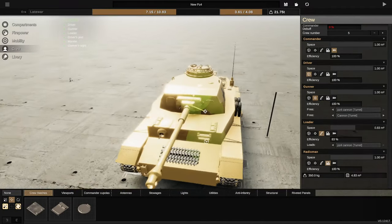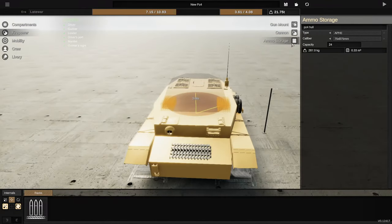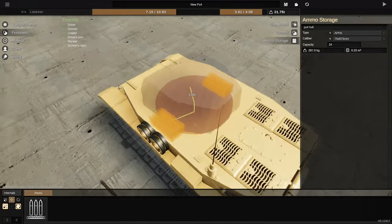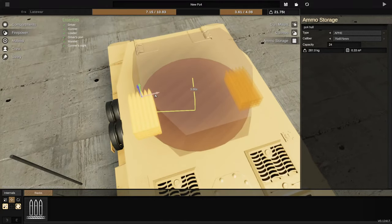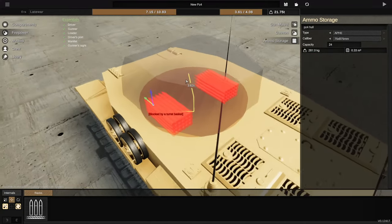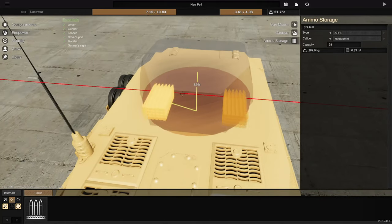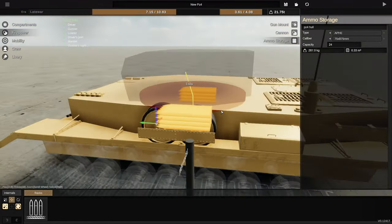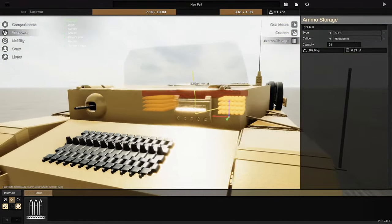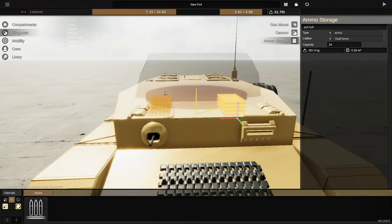Another feature that has been added is that we can now put ammo racks inside the turret neck, which is quite nice. It says blocked by turret basket so I need to push it down — and as you can see, I can put the shells there. I can also put them in a carousel area, so you basically have more space for your ammo rack now.